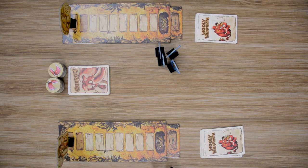Woolly Whammoths is played over an undefined number of rounds. During each round, each player is going to choose a card that they're going to play face down, and then all players are going to reveal those cards simultaneously. Once the cards are revealed, the players will total up the amount of movement on those cards and each player will move their cave person that number of spaces. If they're able to reach one of the last two spaces, they'll push the mammoth off the cliff and gain a meat token.